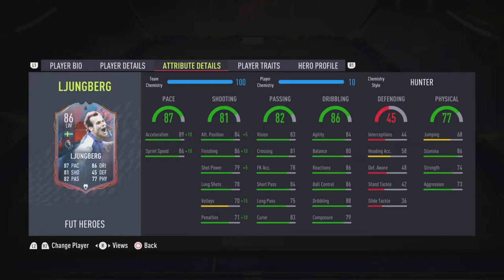He's got 86 stamina, so that shouldn't be a problem with this card. His agility and balance is slightly on the lower side, but it could still be decent because he's not the biggest player. With his shooting, his shot power is slightly weaker at 79, so that could be a slight problem, as well as his volleys at 70. But other than that, he looks like a phenomenal card, and I can't wait to try him. Let's just get straight into the gameplay.